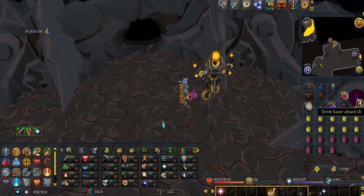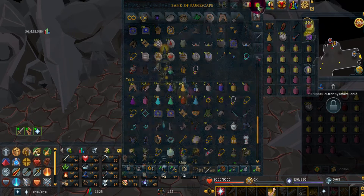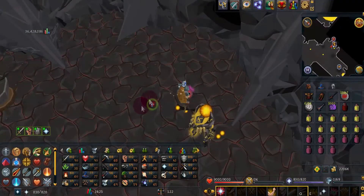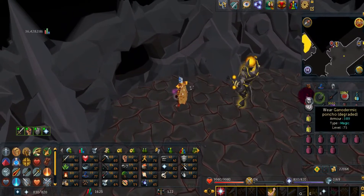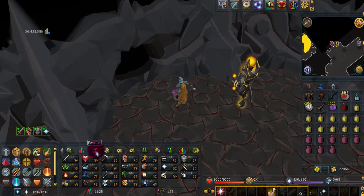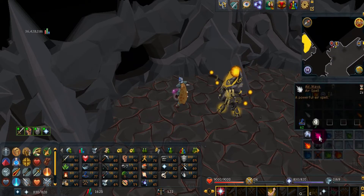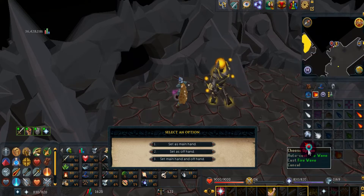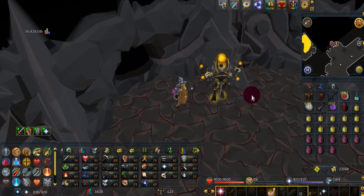Also before going in, set your spell to your best — it looks like his best is Fire Wave, so I'll set that as main hand and off hand. Just use your best Mage gear. Drink up your Super Attack, Super Strength, and Super Defense, then head into the cave to get started.